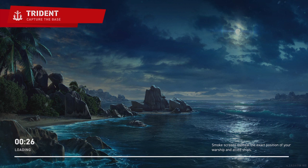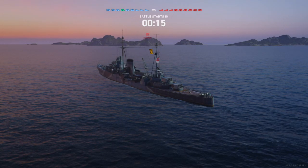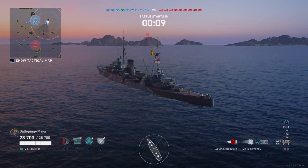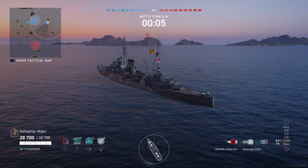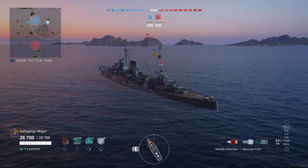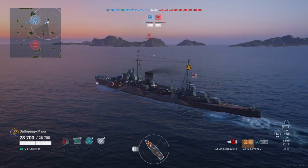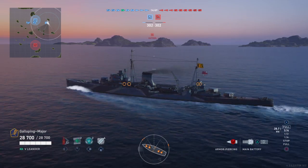The next batch of stats includes the concealment mod for the Fiji and Edinburgh. For the Fiji, base concealment with the concealment mod is 10.4 km, torpedo range 8 km, and reload time 72 seconds. With Tywin that takes concealment down to 8.9 km, torpedo range to 9 km, and reload time to 62 seconds. For the Edinburgh, concealment goes from 10.8 km to 9.3 km, torpedo range from 10 km to 11.2 km, and torpedo reload from 61 seconds down to 51 seconds.